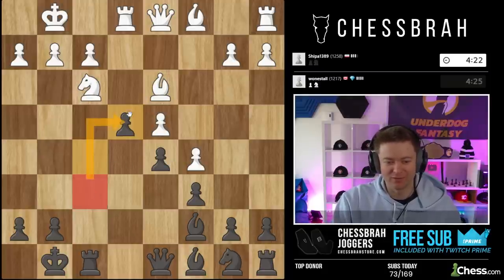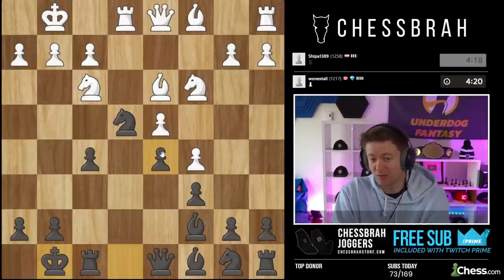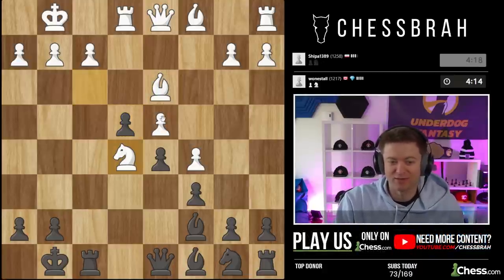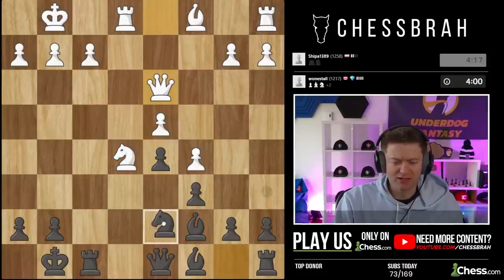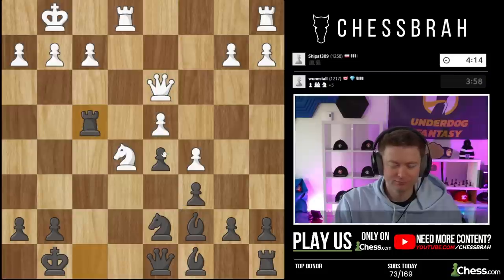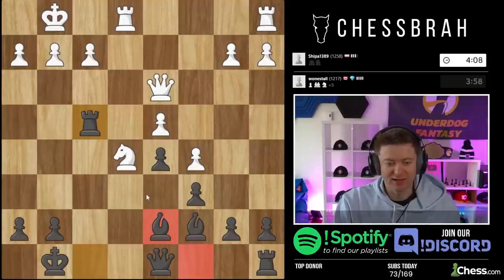Look how quickly people blunder — as soon as that knight gets to e4, people just don't know what to do. This is a serious blunder for a 1250. People just cannot resist when they're up against the Stonewall it seems. I'll take — I was thinking about taking here but I'll keep my bishop for the moment. These are big blunders — a 1250 is hanging a lot of pieces right now.